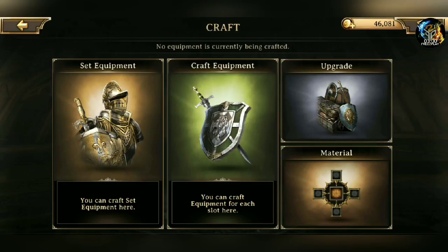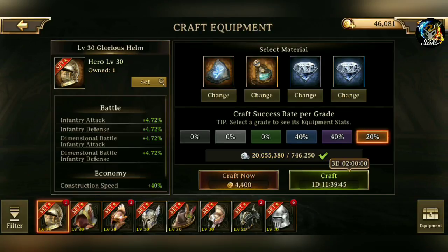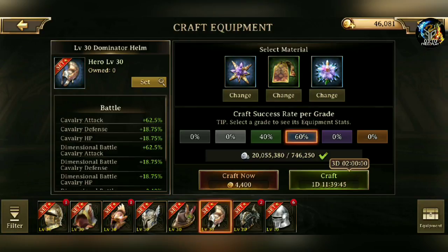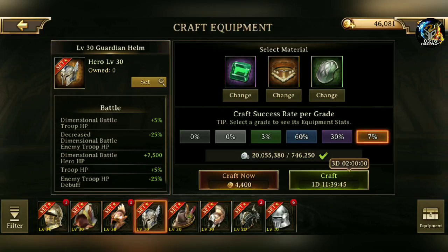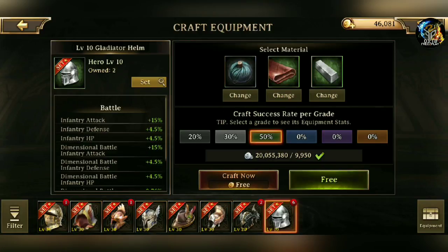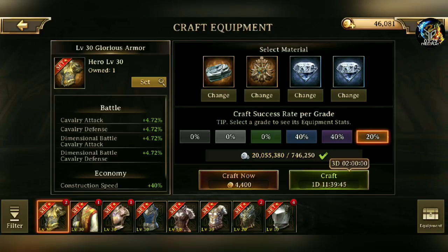When you click on Craft, you'll see the crafting interface and you might get confused. Some people might go to Craft Equipment and be like, okay, I want a helmet — then they'll see all these helmets, pick one, and craft it. Or you might not have the material needed. For example, with Glorious Armor, I have a 20% chance of getting it gold — that's a pretty high chance.